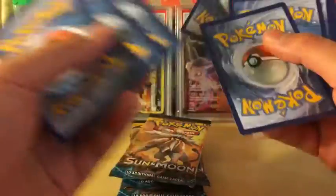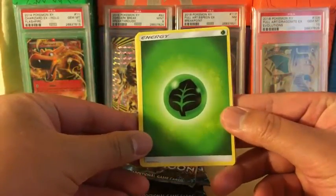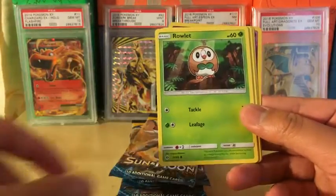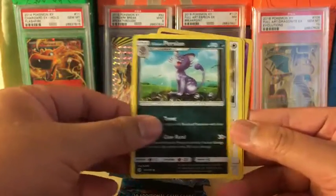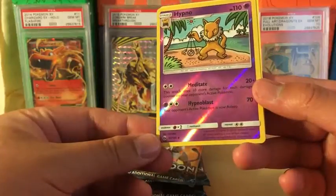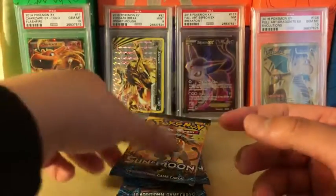Okay, putting the energy right there. We got a Grass energy, Litten, Turtwig, Yungoos, Rowlet, Cosmog, Alolan Persian, Herdier, Wishiwashi reverse holo, Hypno which is uncommon, and a Braviary regular rare.